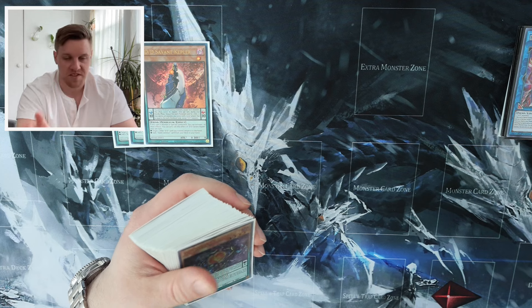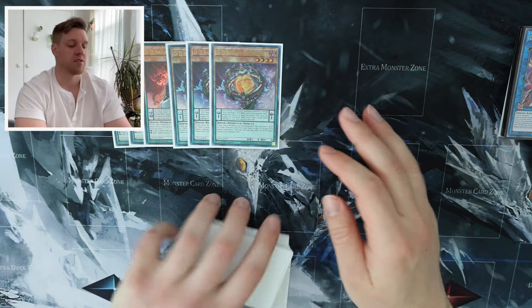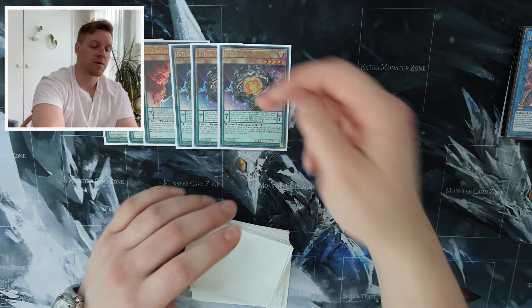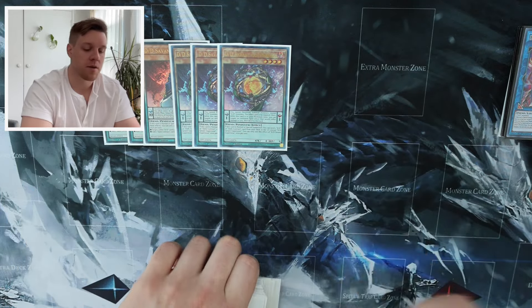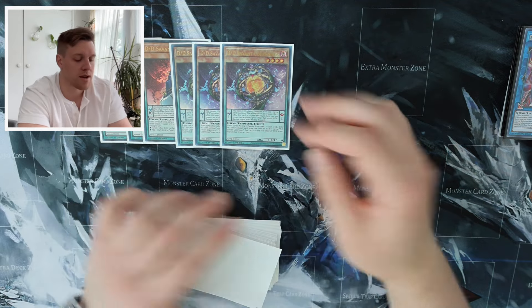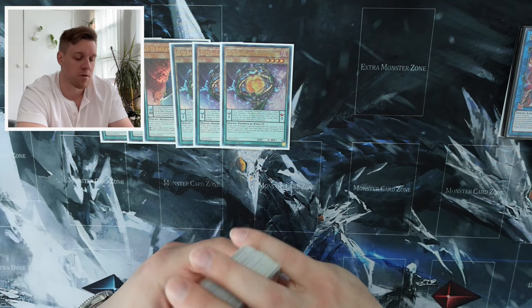The main deck looks basically the same as before but with Nightmare Throne added. We have three Kepler and three Copernicus — these are our starters. Kepler searches the dark contract, Copernicus can foolish a DD monster. These are your starter cards; either one will get you into your combo and they're both zero attack zero defense fiends, so both are now searchable by Nightmare Throne, which is awesome.